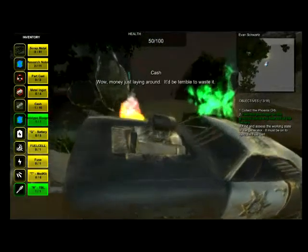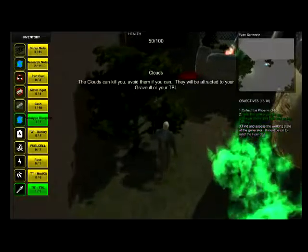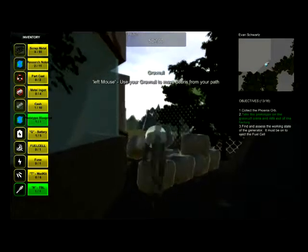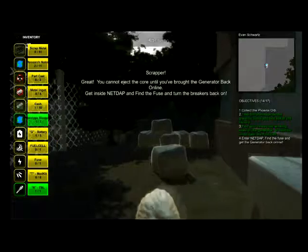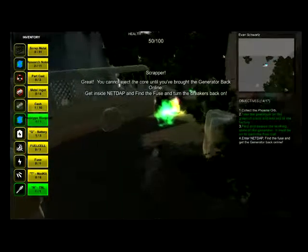Before you can get the fuel cell, you have to assess the working state of the generator, because the fuel cell will not eject from the core until there is a backup power source — in this case, the generator. After you assess the generator, you realize it's in good working order and all you need is a fuse to put into the circuit breaker.